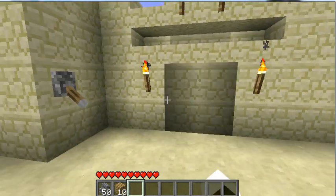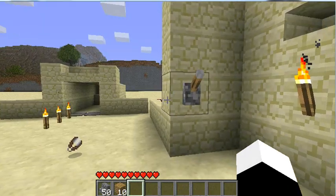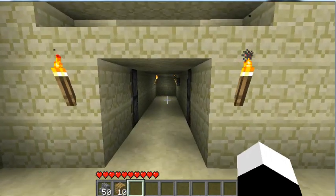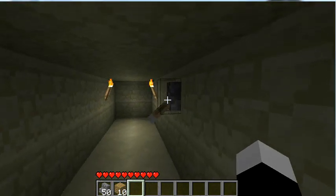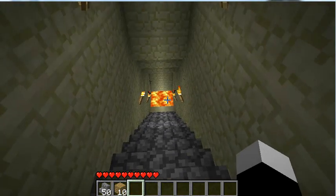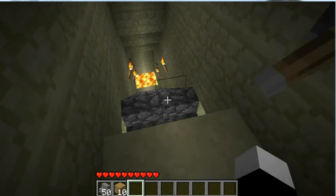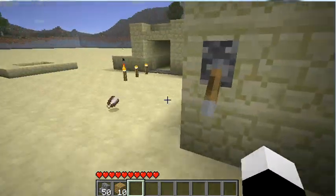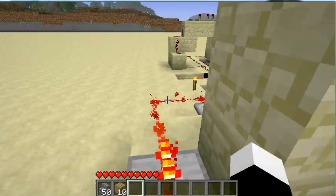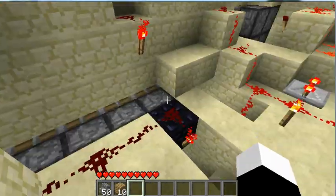Right here is a secret hidden doorway — I'm sure you guys have seen something like this exact same design. And then in here I have a hidden stairwell; again, more fun stuff you can do with pistons. The hidden stairwell was kind of tough to implement, but it was saved by obsidian.